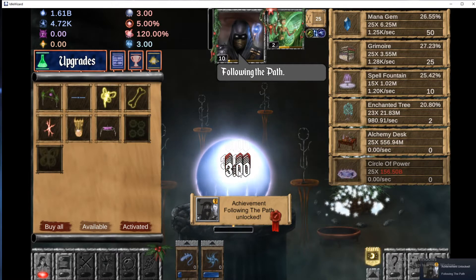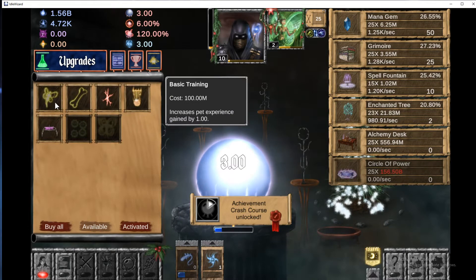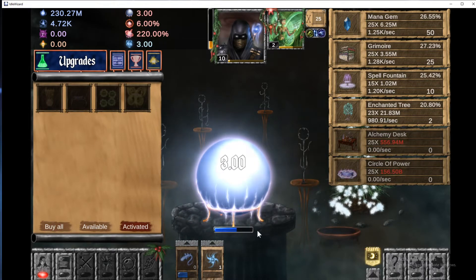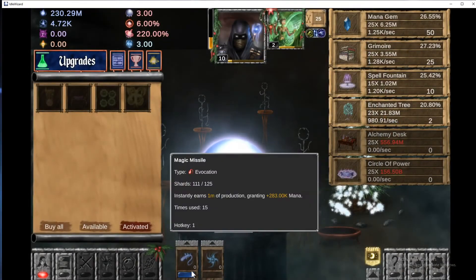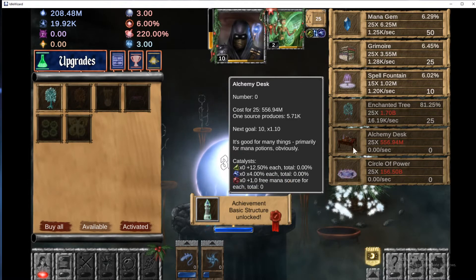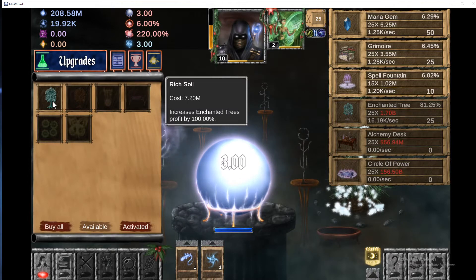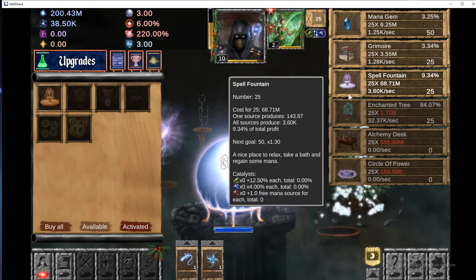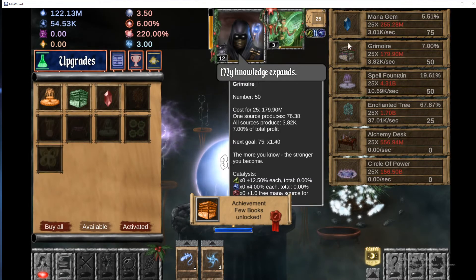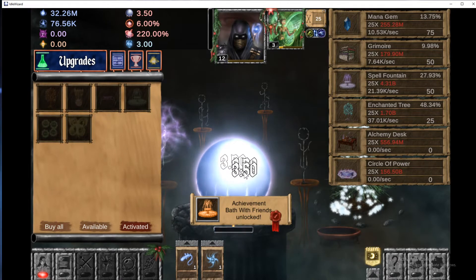We'll keep clicking, keep clicking, buying all this stuff until we can get the third one. Once we get the third one we'll use Spell Lure. We also need to upgrade these — look at that, we can get Rich Soil enchanted trees by a thousand percent or a hundred percent, that's pretty good. We'll get another 75, get up to 75 of those, and buy all of these.